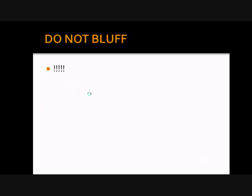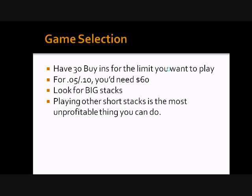That's about it for flop play. One important rule: do not bluff. Bluffing on a short stack is totally asking for trouble — no point to it. People are going to call you down and you don't have enough money to make those moves, so just ingrain that in your mind. For game selection, you want at least 30 buy-ins for your limit. At 5-cent/10-cent, you'd need about $60. You want to look for big stacks because those are the people that are going to pay you off — you won't make money against other short stacks.